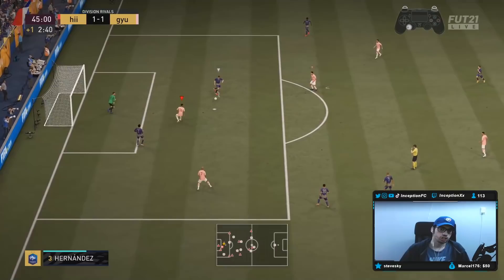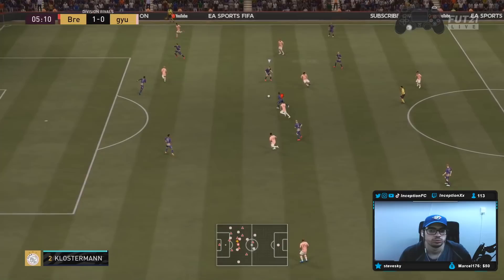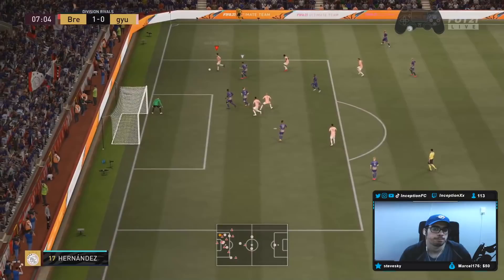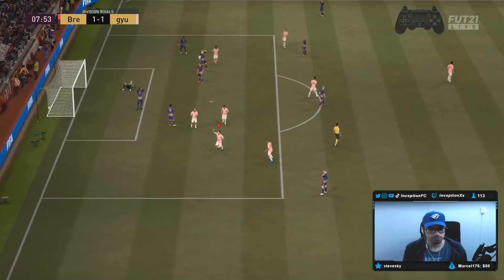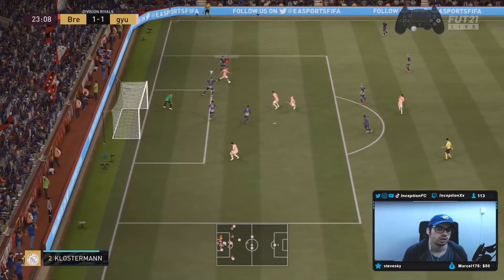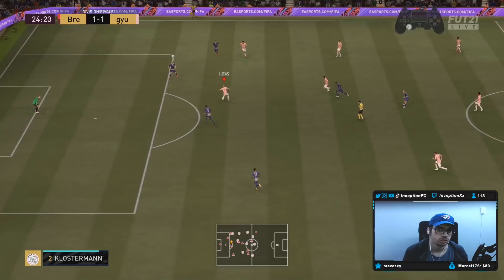That strike was actually pretty solid. If I put less power into that, that would have been a GG. This is a decent-looking attack here — pulls it back, can he put it away? This is not a card you would use against gold players. The dribbling, like I said, you do have to work with for sure. I even tried a shot cancel there and then an instant dribble just to see how he would respond — wasn't great.